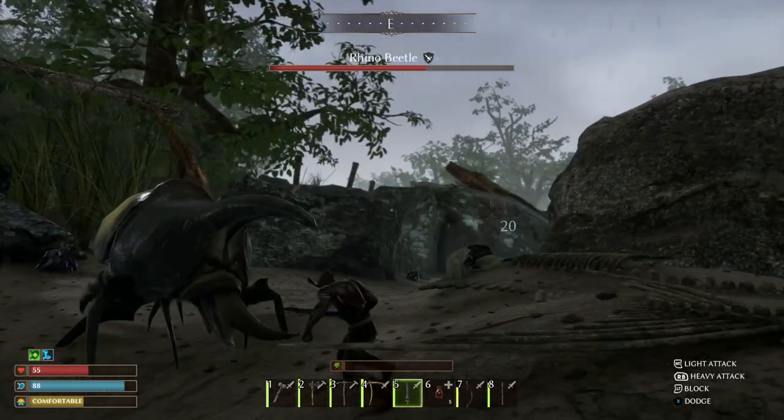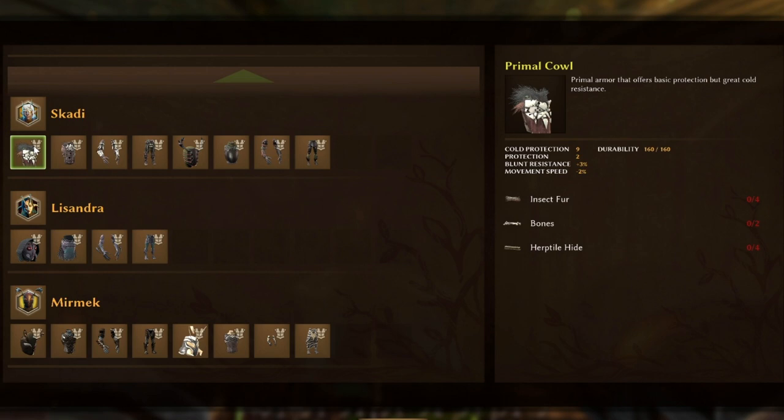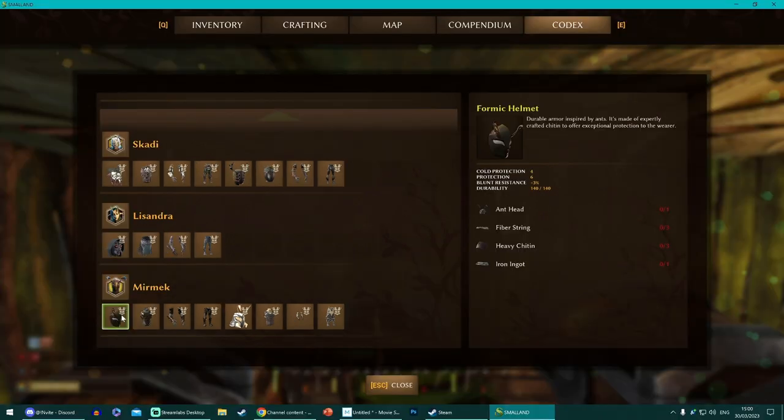So you're better off wearing an armor set that has blunt resistance. Currently there are only two armor sets that give that. Skardy crafts the Primal set, so this might be the one you should aim for. It's also the best bet because it gives you protection against the cold — chances are you'll be taking on this boss just before the first winter hits. All the materials you need can be found at the beach, killing geckos and maybe some wasps, to get the insect fur, bones, and herptile hide. You don't even have to bother with the tannery because it's herptile hide, not leather. The Formic armor set is also very good — it's much more upgraded than the Primal with better protection stats, and it's the only other set giving direct protection against blunt damage, though it's significantly more advanced and expensive to craft.